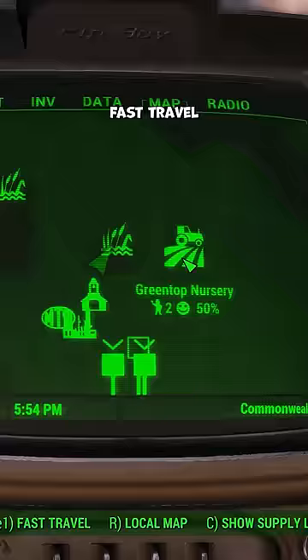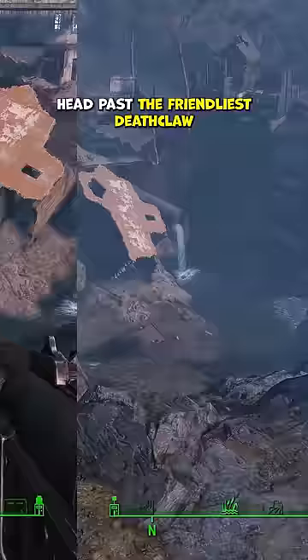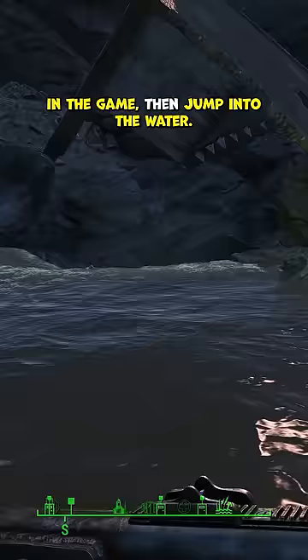Fast travel to Greentop Nursery and head west to the Old Gullet Sinkhole. There's loot outside, but the real treasure is straight down. Head past the friendliest deathclaw in the game, then jump into the water.